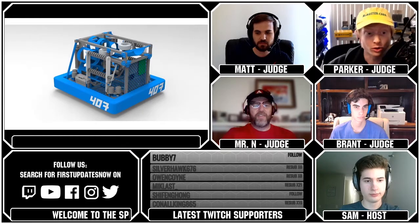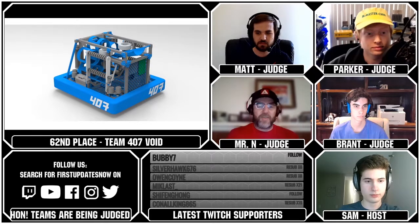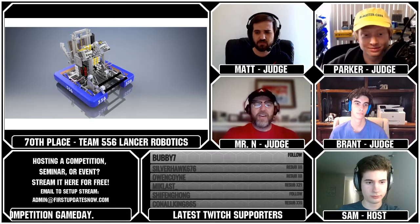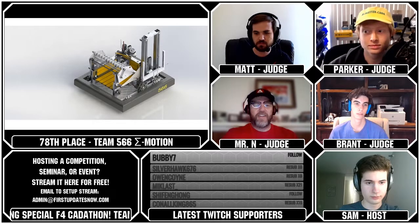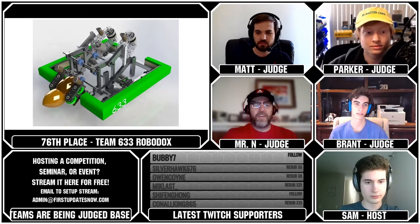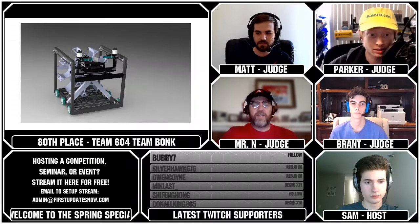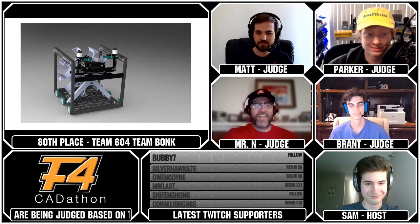In 70th place is Team 556, Lancer Robotics, associated with FRC Team 2367. In 78th, we have Team 566, Sigma Motion, from Team 2658. In 76th place, we have Team 633, Roadblocks, with FRC Team 599. In 80th place, we have Team 604, Team Bonk, from Robert, Ethan, and Baron — their scouting sheet made me laugh, really good guys. In 58th place is Team 553, the Llama Pajamas, affiliated with FRC Team 226.